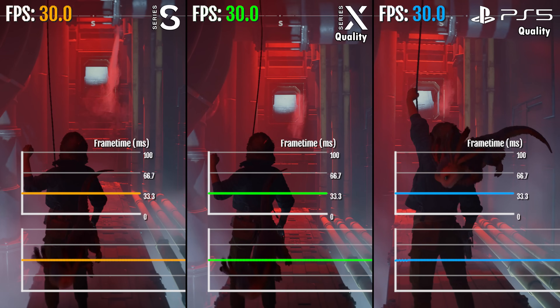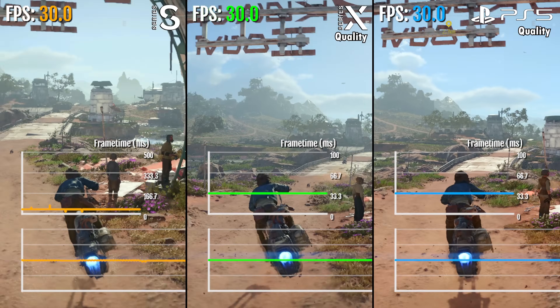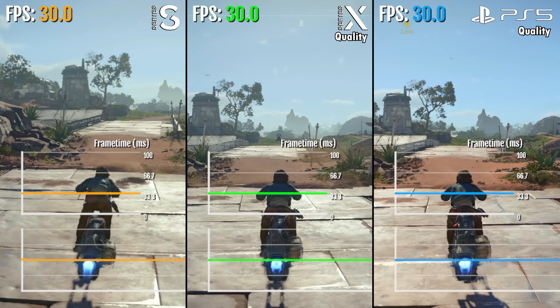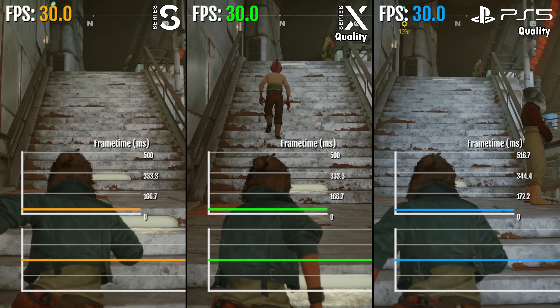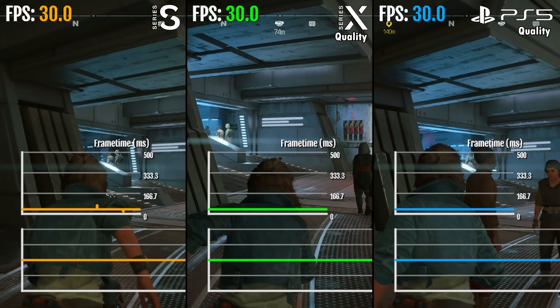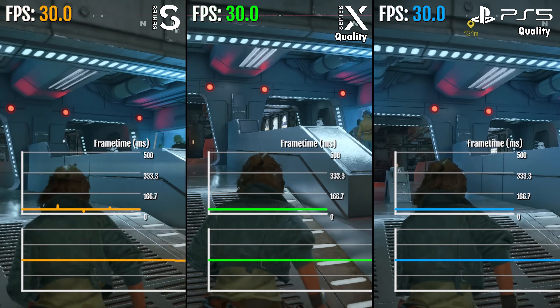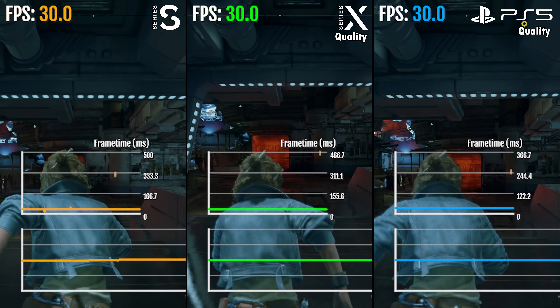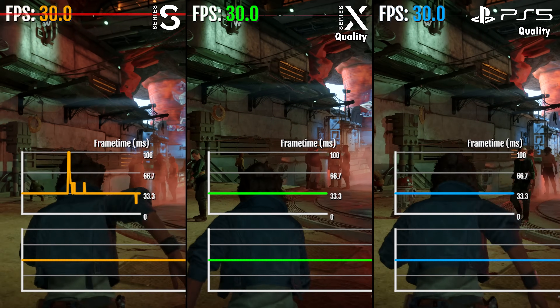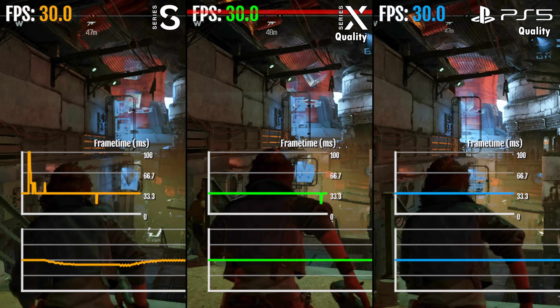In quality mode, all three consoles maintain a solid 30 FPS for the most part. There are only some sections of the game — like cities with a lot of NPCs — where there are drops, and the Series S actually gets the worst of these drops, falling to about 25 FPS, while Series X and PS5 only drop one to two frames.